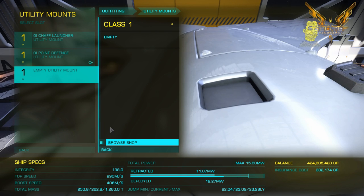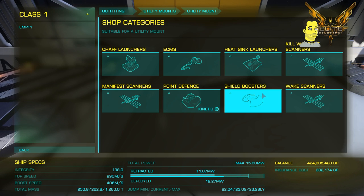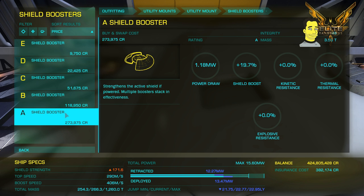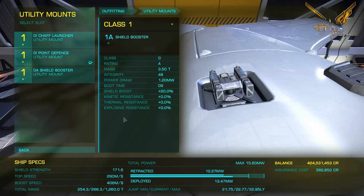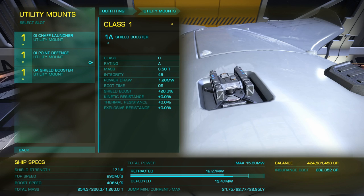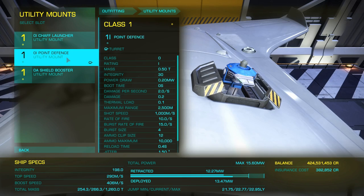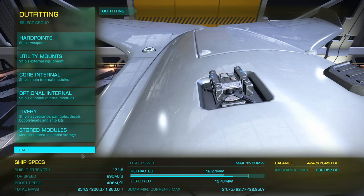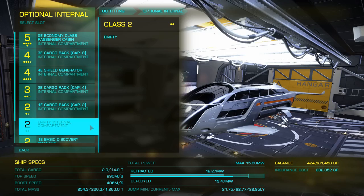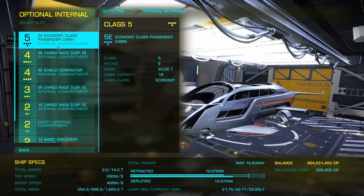Continuing into the utility mounts — point defense is always good for automatically shooting down missiles. I'll have some of that. Some shield boosters as well, though I've got to keep an eye on power usage. So that's all right — we've got an A-grade shield booster, point defense, and a chaff launcher.